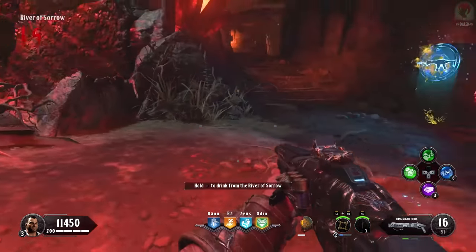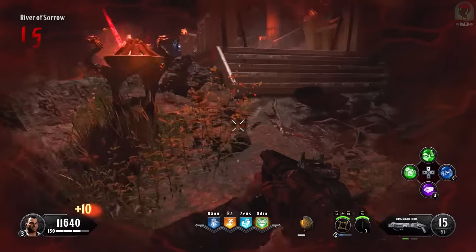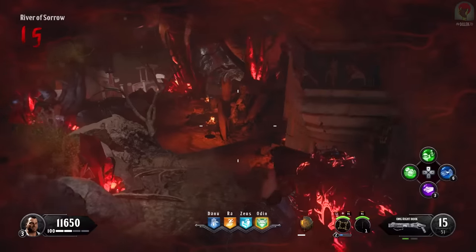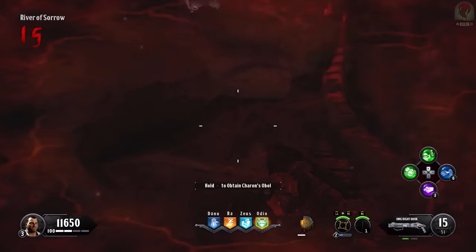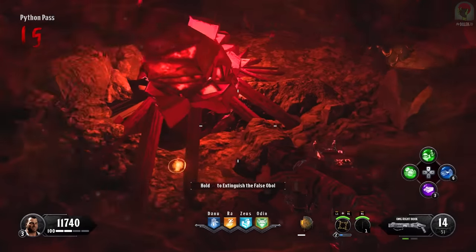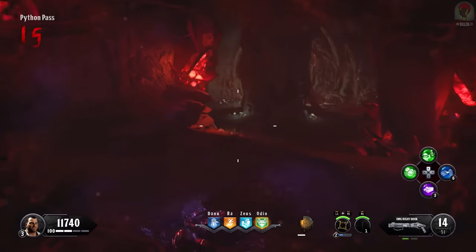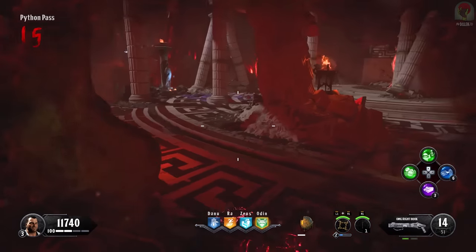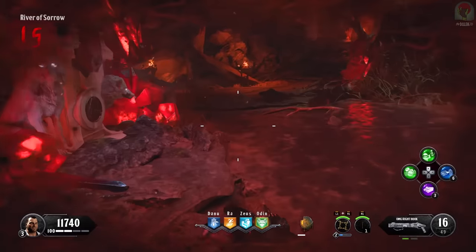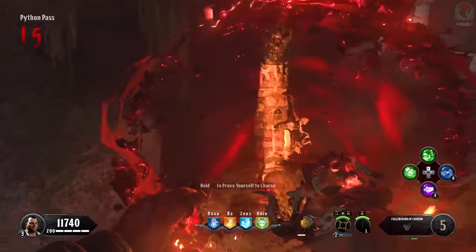Now at the end of the round, drink from the River of Sorrow. It puts you in a weird vision mode where you won't regenerate health. You'll be looking for three coins — you can see them through the walls. Some will say hold to extinguish — those are fake ones you want to get rid of. We want to find the real ones that say hold to obtain. Once you have all three real coins, take them back to the Shrine of Charon. All three coins placed — we can prove ourselves. And there we have it — that is all four gauntlets upgraded!